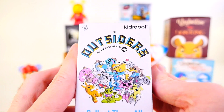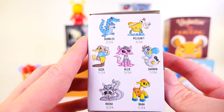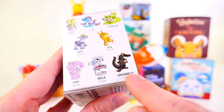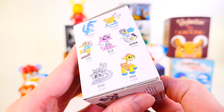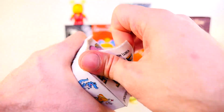Next up we have another very awesome Kidrobot set — this is the Outsiders. Here's a look at some of the figures. We are still missing Lava Bubbles, and I want to say there might be one more that we never got — I don't know which one it was though. Let's see what we get for today.